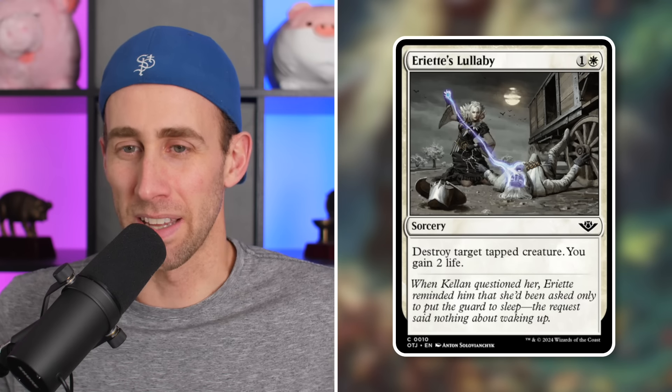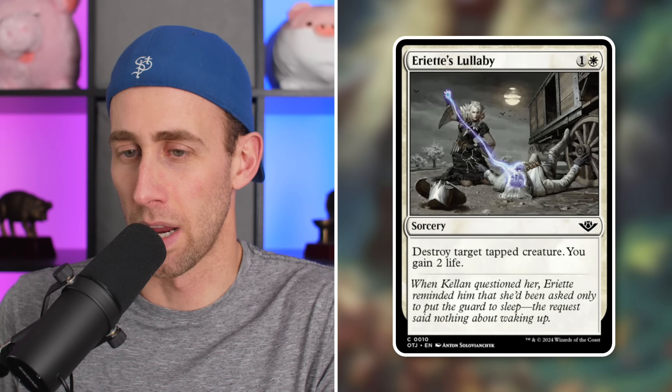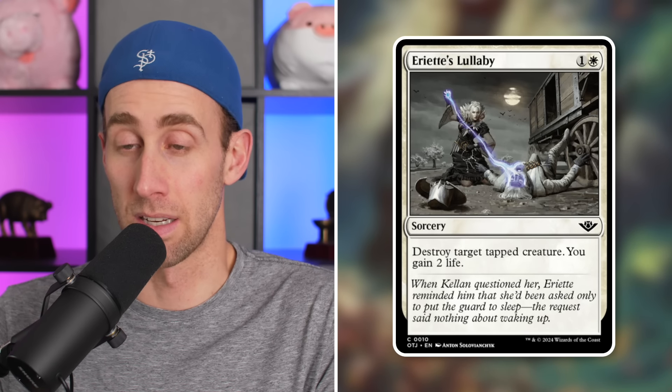Next up, Ariette's Lullaby — let me know how to pronounce that in the comments below. Sorcery for 1 and a white: destroy target tapped creature, you gain 2 life. More of a limited card. Sorcery speed removal is not the best in Commander.